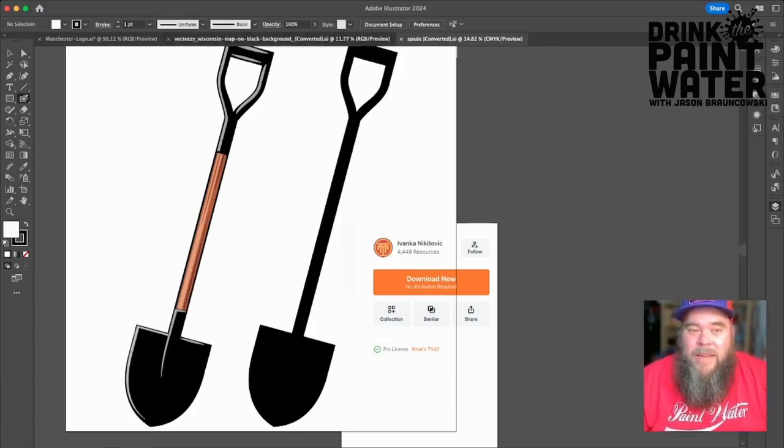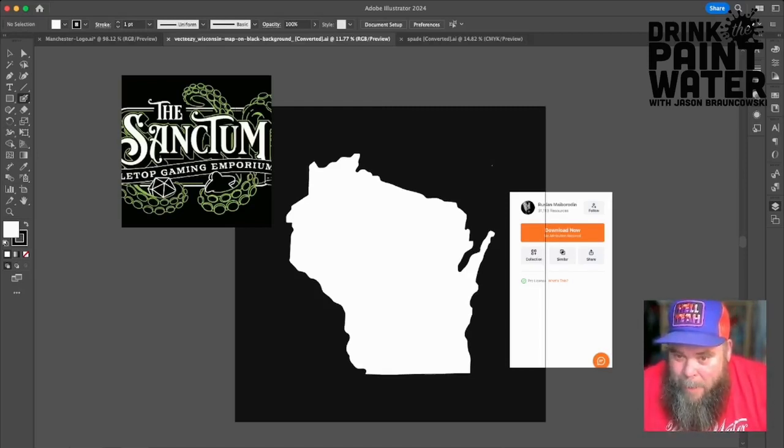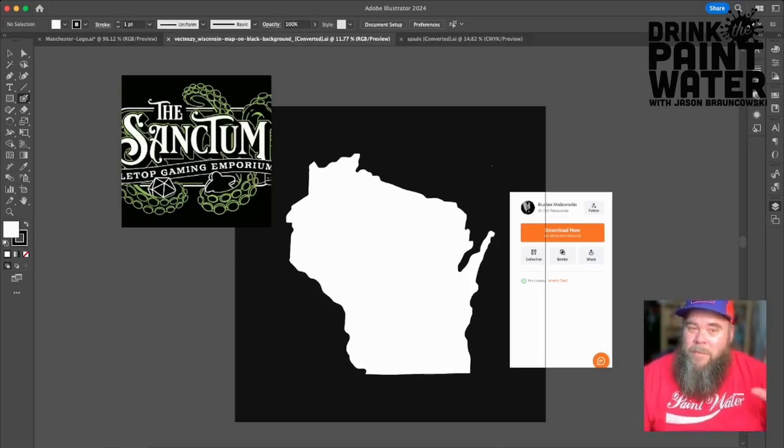In the similar vein, I needed a silhouette of the great state of Wisconsin, and Vecteezy, when I typed in 'Wisconsin silhouette,' gave me lots of choices, and this is the one I chose. This one was uploaded by an artist named Ruslan Maiborodin — probably slaughtered that one too, my apologies Ruslan. I have rights to use all this art, but I just wanted to give credit to the artists. So we've got the spade and the silhouette of the state.